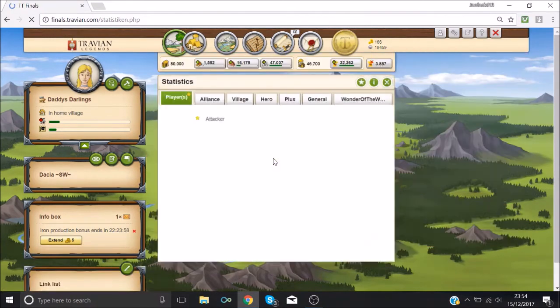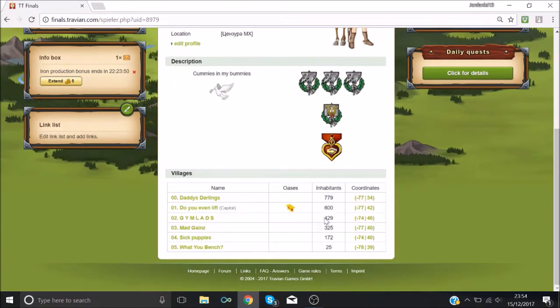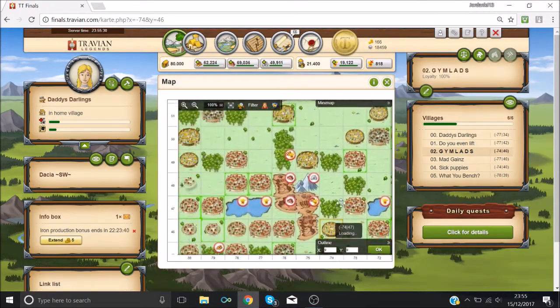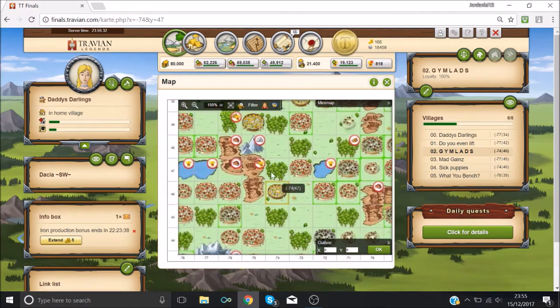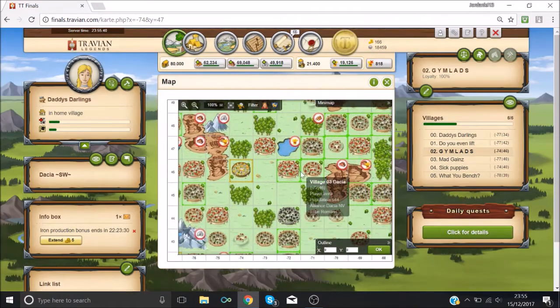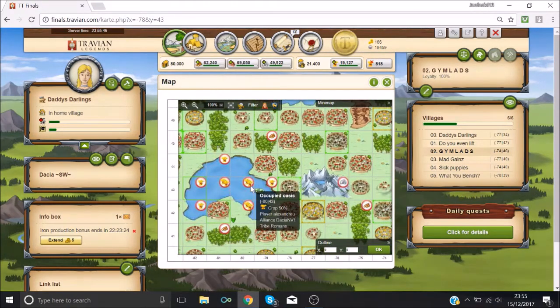At the moment we're still quite low on the ranks. We have villages and troops but the one thing we don't have is population. We've got nice resource production in most of them but we still need to get some more oasis in these villages. A lot of oasis have been taken and we don't really want to have to fight for them — most of them are held by our alliance so we can't take them. This one maybe we could go for but I'm not 100% sure — most of them are Dacia so we can't go for it.